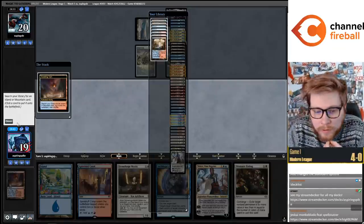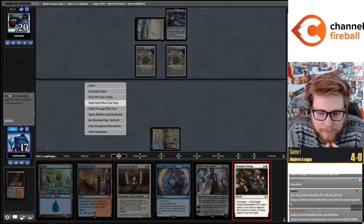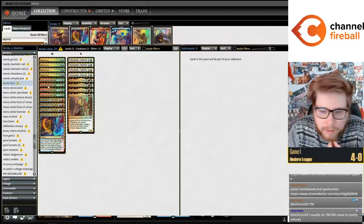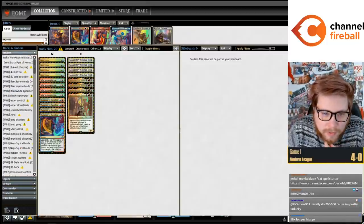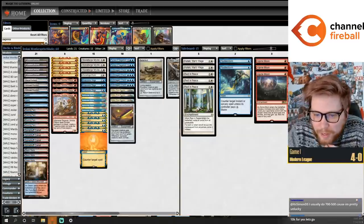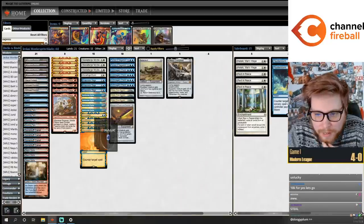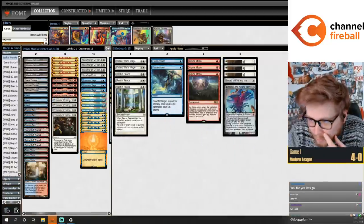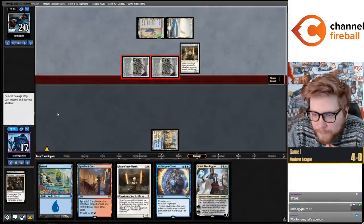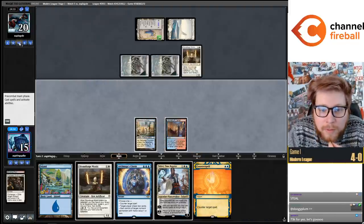I did make the claim earlier that our deck should chew up and spit out Hammer Time, and Prismatic Ending Shadowspear here - that might not end up being the case. But honestly, if we don't have a good Hammer Time matchup, maybe there's a problem. Not only do we have Spell Stutter Sprite, Archmage's Charm, and eight one-mana removal spells including four Prismatic Endings, but in the sideboard we have Kataki, Alpine Moon, and eight really good sideboard cards. If this matchup ends up being bad, we're in trouble.